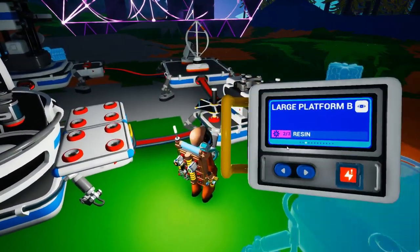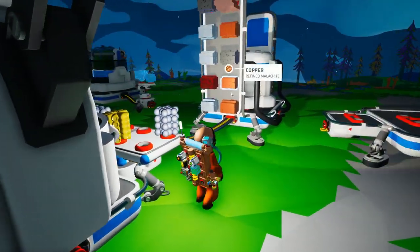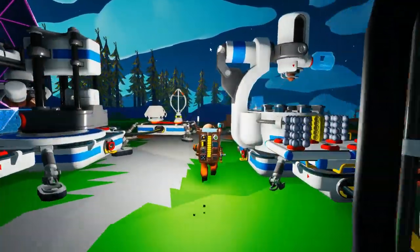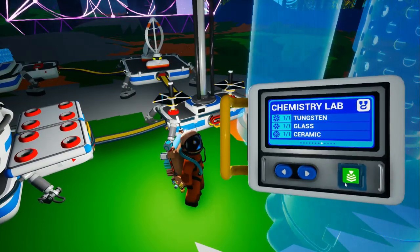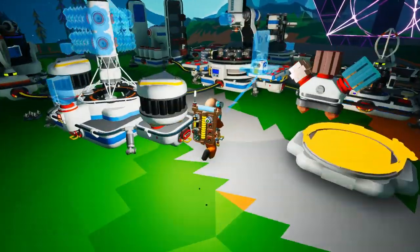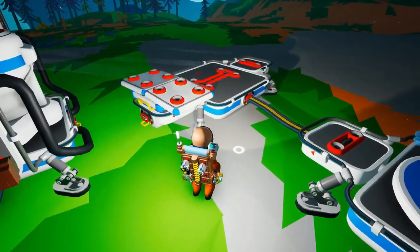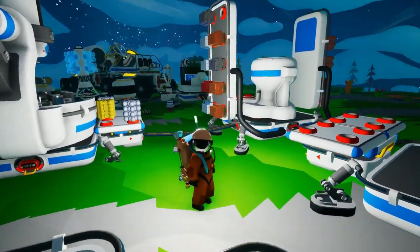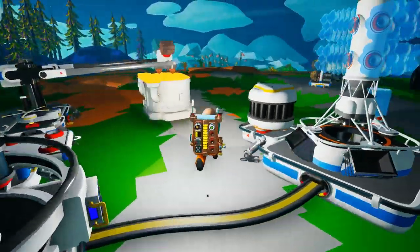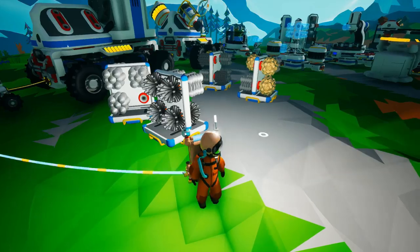Let us go for the chemistry station — tungsten, glass, and ceramic. A little bit of everything that we have over here is what we need. From here we're gonna take some of this medium storage. That's just gonna help out our chemistry station. We could have made another large platform C, but then we're using up this iron fairly quickly, and I didn't really necessarily want to do that, although we do have the scrap.